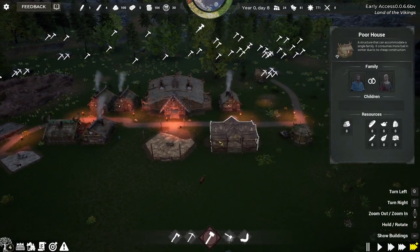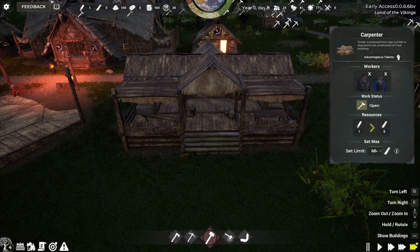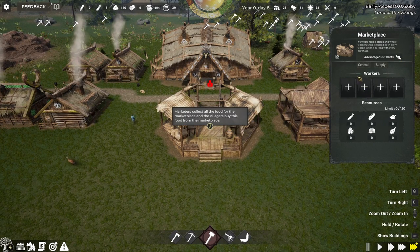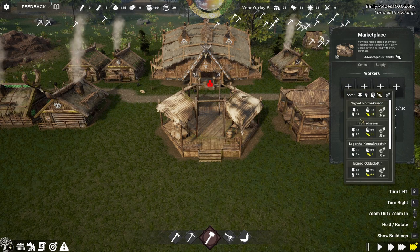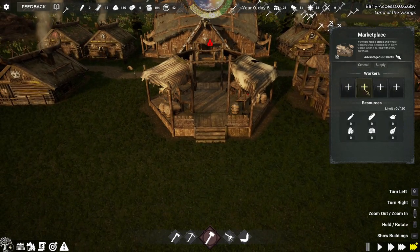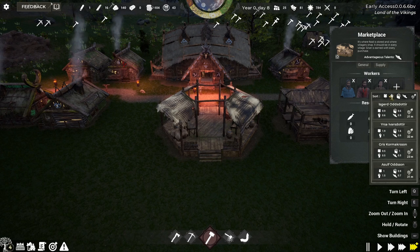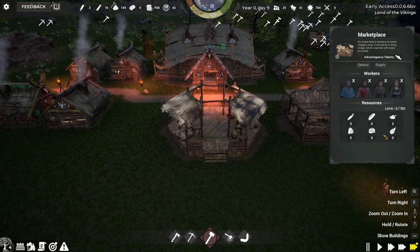Some buildings are coming together. In our carpenter's building you'll notice he's now chopping wood into planks — the limit is set to 60, so once he reaches 60 planks he'll stop until more are needed. Our marketplace is done and needs workers with speed — the quicker you sell your goods the better. We can have four workers here. Filtering by speed, I'll pick Sigvat, Lagartha, and a couple more of the best options.